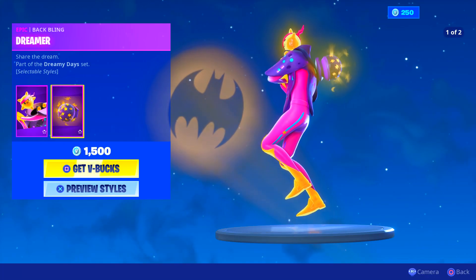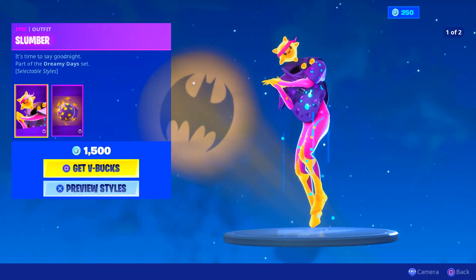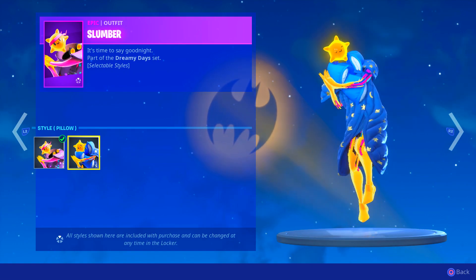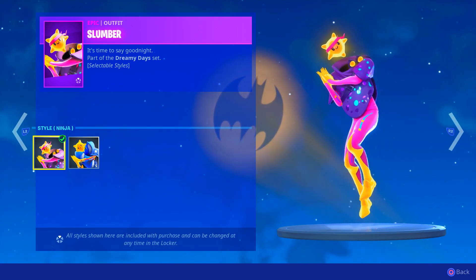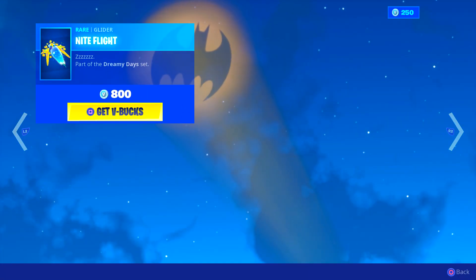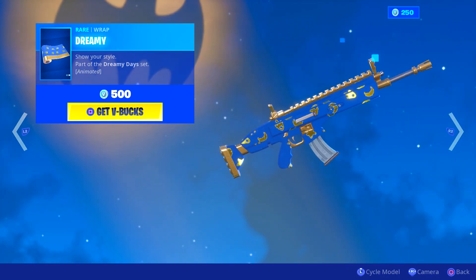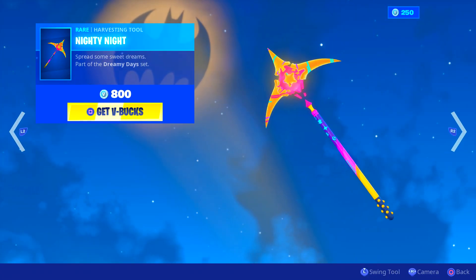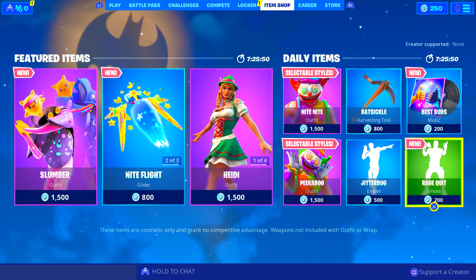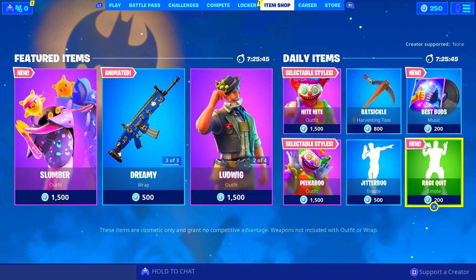We've got the Dream of Act Bling which looks absolutely insane. It's literally exactly the same — just one's blue and one's pink. Then there's the Slumber skin which is the pink one and then the blue one in like a duvet sort of thing with just the jacket on — pretty cool. We've also got the Night Flight and the Shooting Star glider going into a pillow, the Dreamy Wrap, and the Nighty Nights Pickaxe which is pretty dope. Drop your Epic in the comment section below if you guys want any of this in the item shop, and I'll see you guys in tomorrow's video.